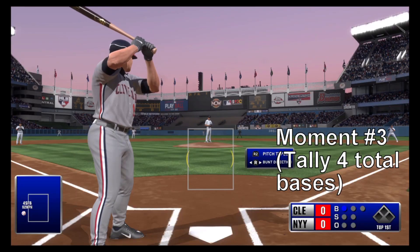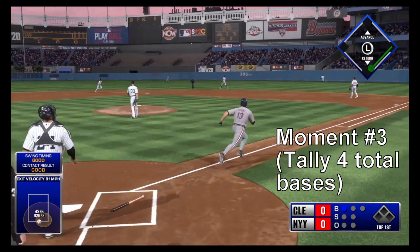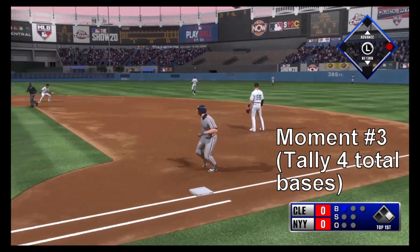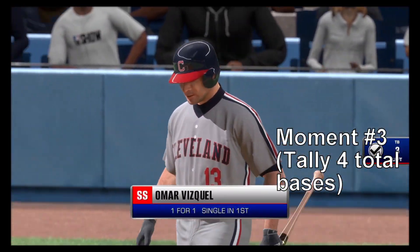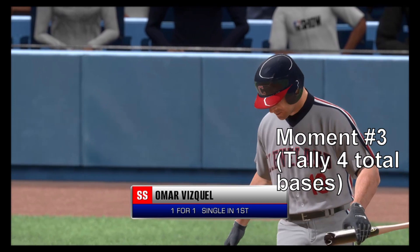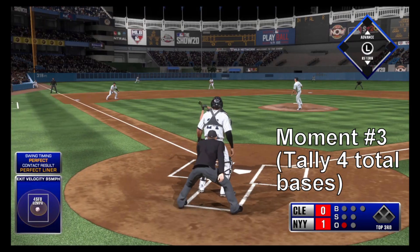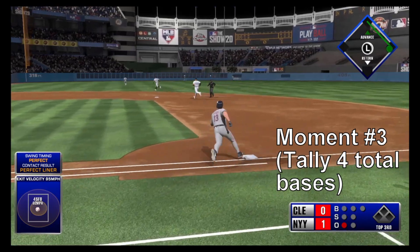It's ball one. Line hard toward right center — that gets down and he's got himself a base hit. He's ready. Here's the first offering — swing — and a liner. He's cleared the gap in left center.